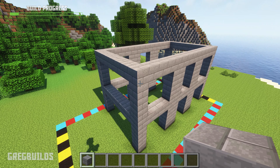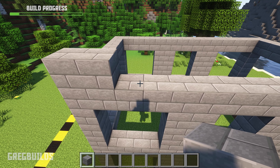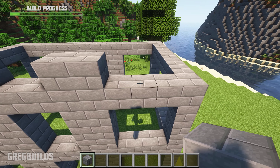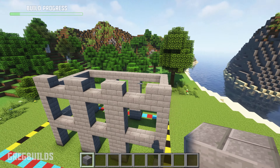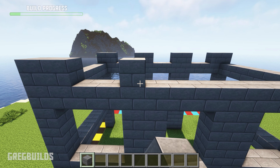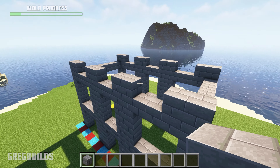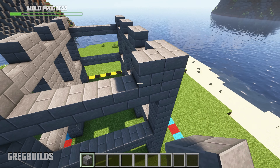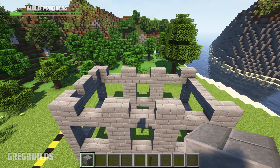Next, add two blocks on top, then two open spaces, and continue this pattern until the end. Then repeat for the back side. And for this side add an additional block here, then one open space, two blocks, one open space in between, and make a repeat on the other side as well.